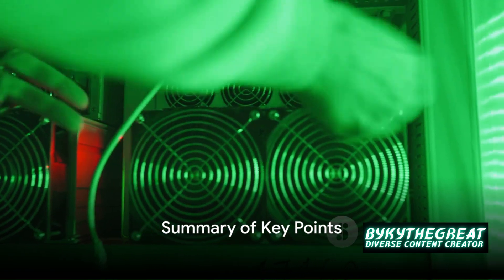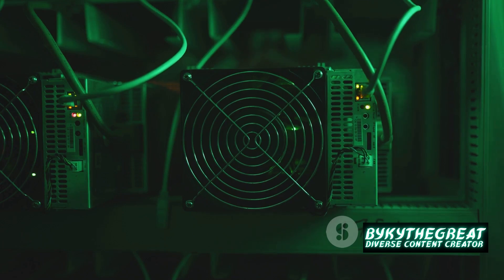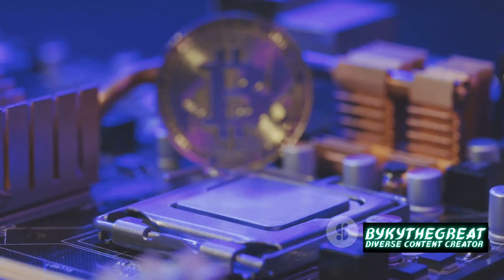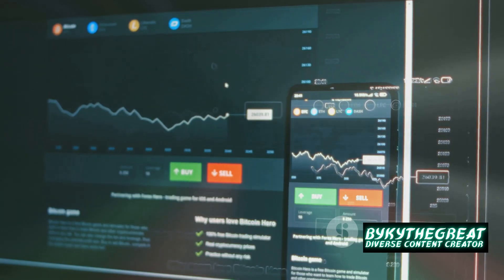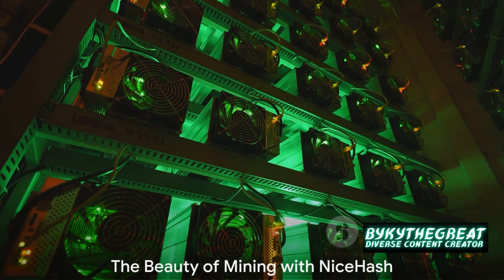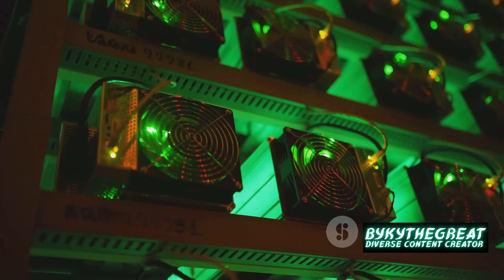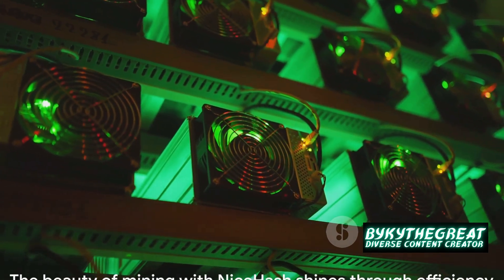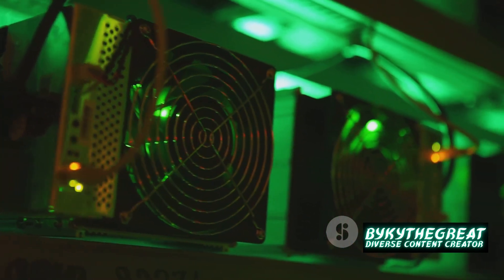Mining with NiceHash is a simple, user-friendly process that turns your computer into a crypto mining machine. It starts with setting up the NiceHash miner and creating your account. Benchmarking your hardware determines your mining potential. Once that's done, you're ready to start mining. Monitoring your progress is crucial, and when you've mined enough, you can withdraw your earnings to your preferred wallet or exchange. Each step is essential — skipping one is like trying to mine gold without a map or tools. That's the beauty of NiceHash: it's simple, efficient, and rewarding — your ticket to joining the crypto gold rush from the comfort of your home.